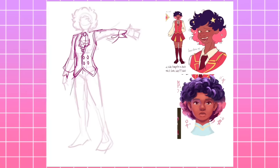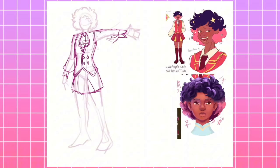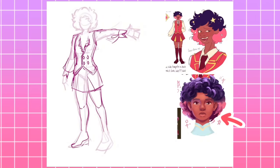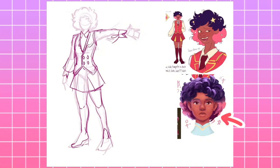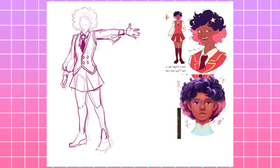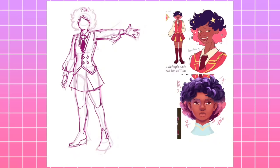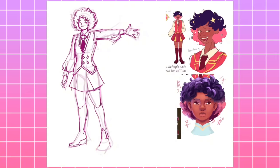I'll go ahead and get the things I'll be keeping the same out of the way, and that is her hair and her face, basically. Back in July, I did a Spider-Verse and Arcane style study, and I ended up drawing her in a mix of those styles. And this piece is still very much what I think she looks like. Her hair color is accurate, her short plump face is accurate, and though I think her facial features might just need a little bit more defining here and there, overall I think this is a pretty good render of what she looks like.